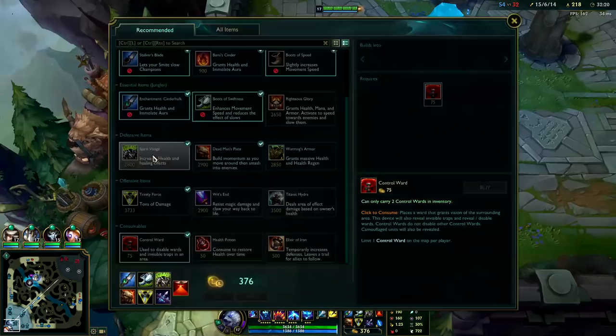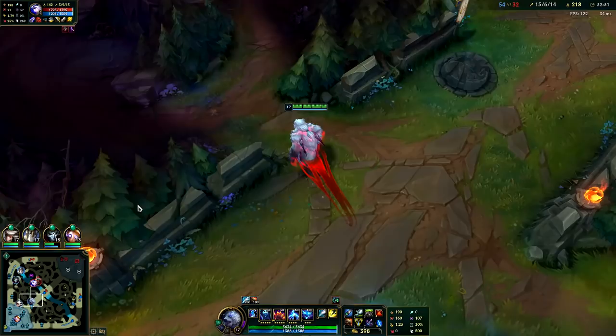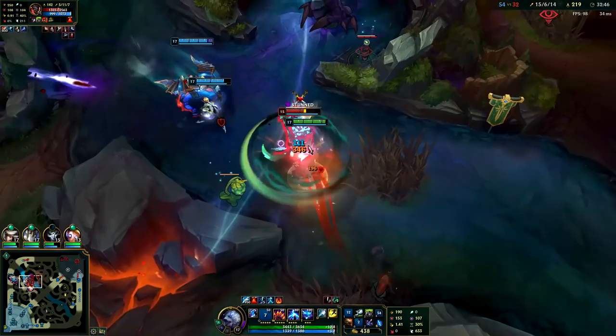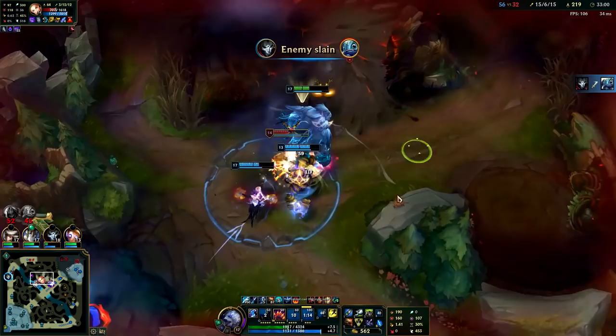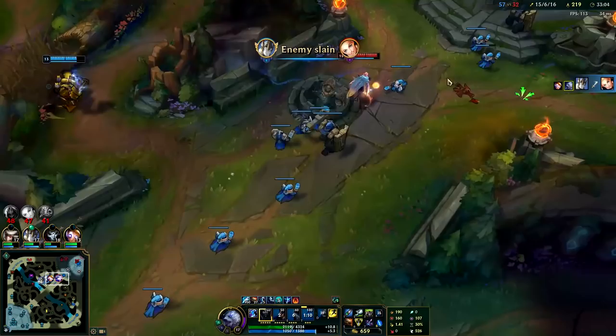We're going to win this game. You don't have to go Mortal Reminder — you can swap it out for Thornmail. They have a lot of healing on Ashe and on Kane, and even Zed now has Death's Dance. It wasn't worth dying for that turret — we should have just left, we already got the inhib and that was the most important part. Stun him, auto attack, W, stun Zed — we didn't get Kane but we got her.